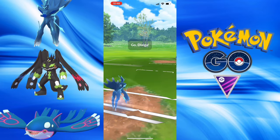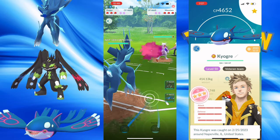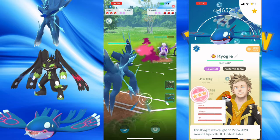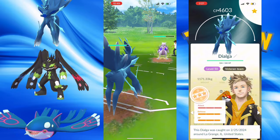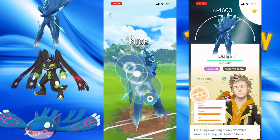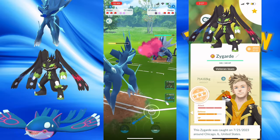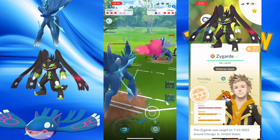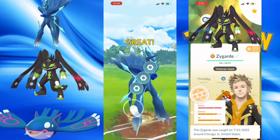Hello, it's a Seahawks fan with another Go Battle League video, and today is a very, very long one. We have a whopping 35 battles — that many battles because that's what it took with this team to reach Veteran this season. And the team is Origin Dialga, Complete Zygarde, and a Kyogre.